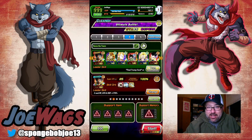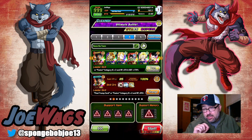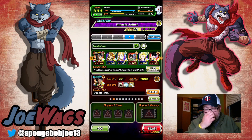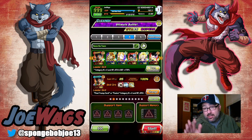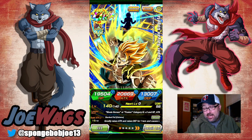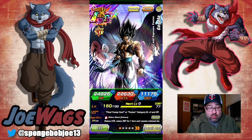Hey guys, thanks for joining me for another Dokkan Battle video. Today we are on the Vegeto Burst Mode — the tech Vegeto Dokkan event with Burst Mode on. This is going to be my 6000-point clear. I am going for Fusion with AGL and STR. Now it might sound crazy because AGL is type disadvantage, but I didn't care — I wanted to run this guy because he's going to be critting and he's going to be effective against all types and he's going to be dodging.